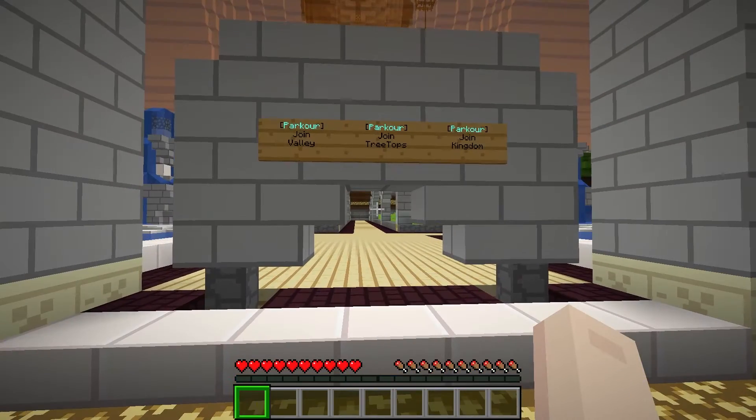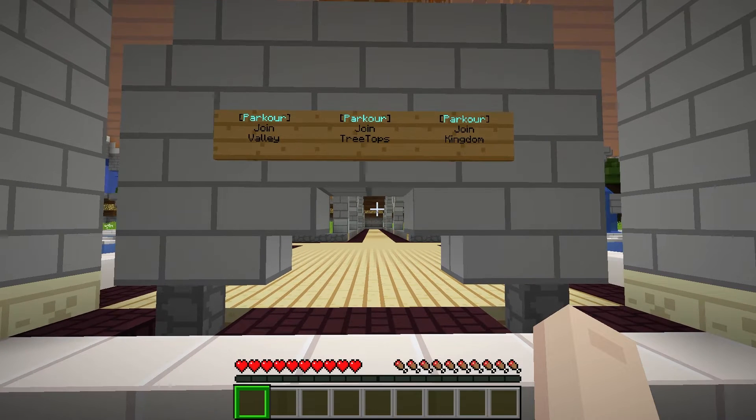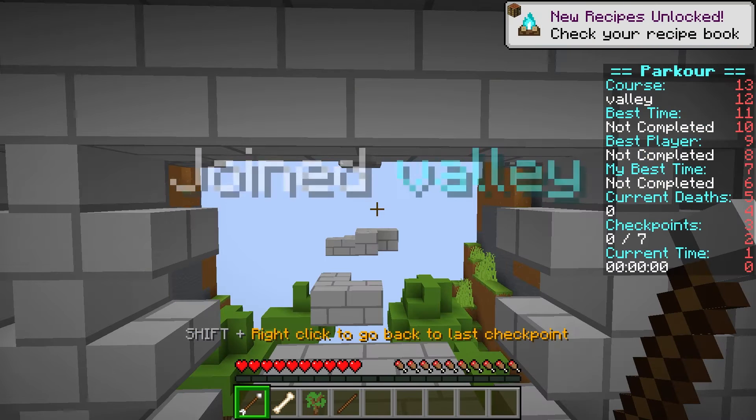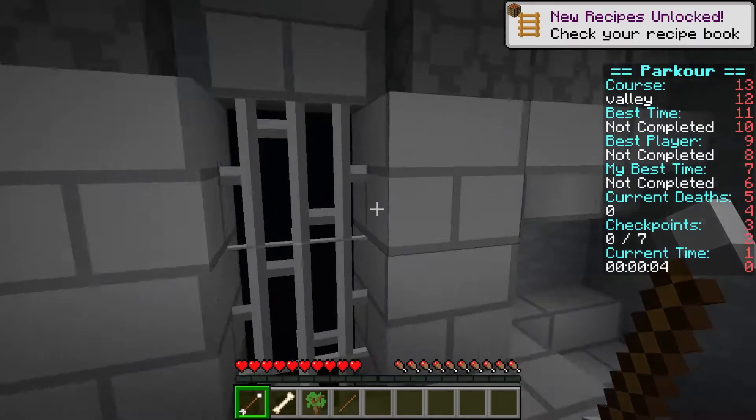Starting a run in this game mode is pretty straightforward. From the spawn point, you'll want to walk up to any of the signs and then just right-click on the name of the map that you want to join. After that, it'll teleport you to the start of the map. Once you're in the map, the timer will start.